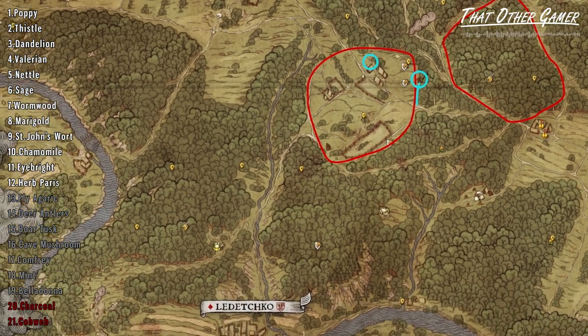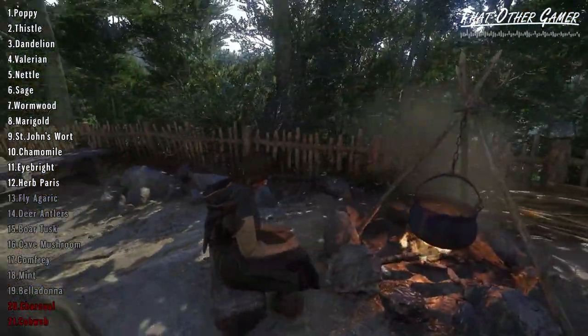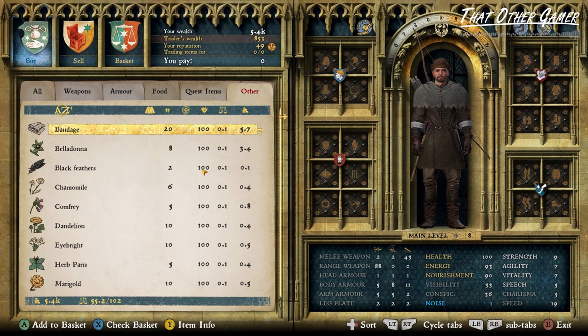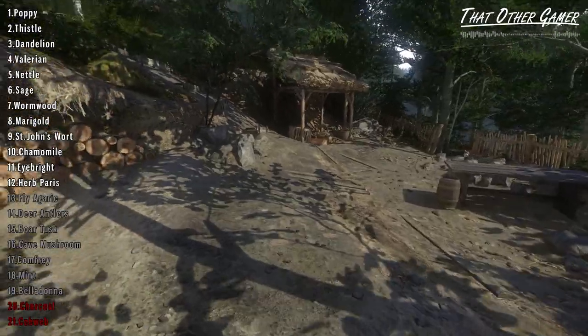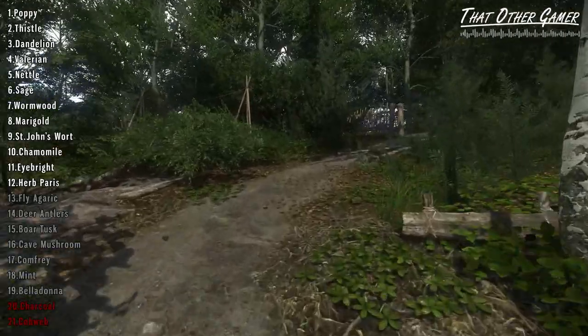Meanwhile, southwest of the land just north of Ledechko, we can find herbalist Canuta. From her we can buy ingredients and potions if we're in a hurry, as well as recipes for dangerous potions. But in relation to this topic, we can find just below the fences of her home a dozen fly agaric mushrooms growing.